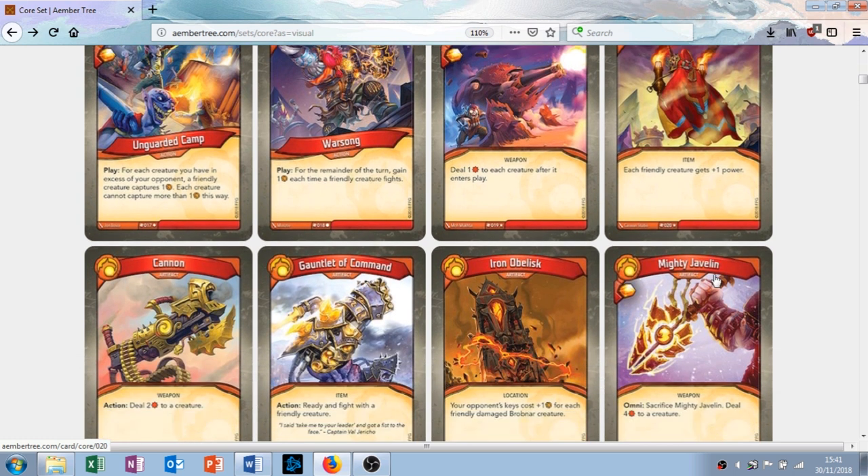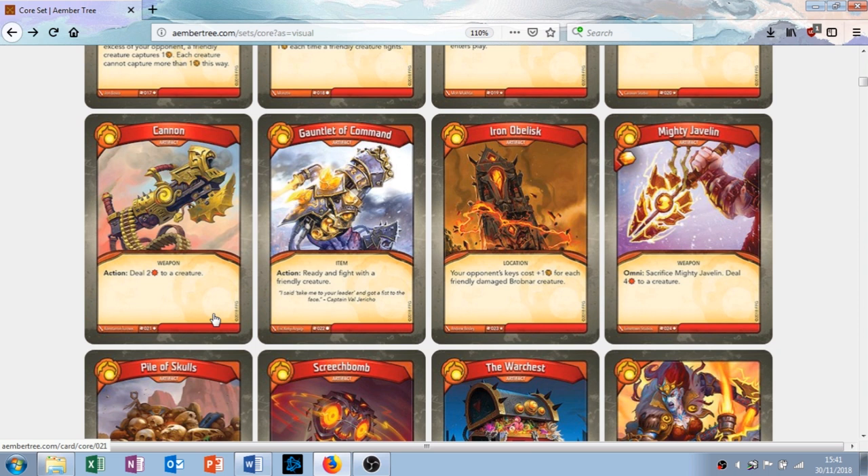Regular Cannon is an artifact with the action ability: deal two damage to a creature. I actually prefer this to the Auto Cannon — you can choose what gets hit. Good card.